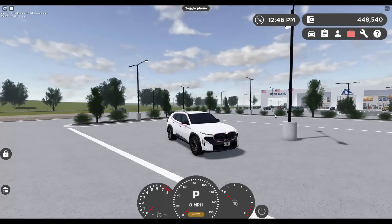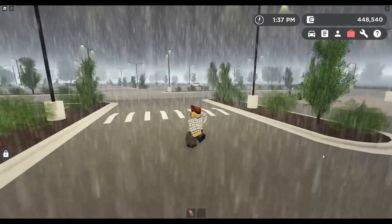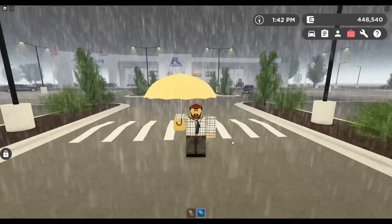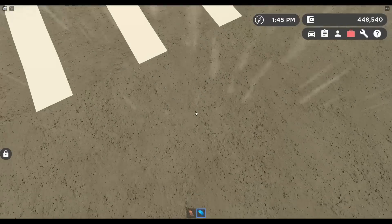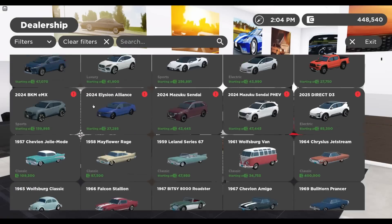With rain being added, you need some cover. If you're walking constantly, that could be pretty bad, so now you're equipped with an umbrella. All you have to do is click and it'll open up — it actually stops the rain, which is really cool. Just a cool accessory you have now.